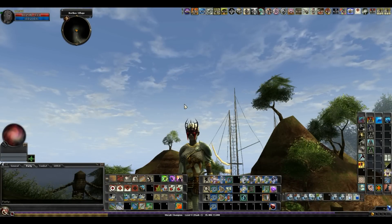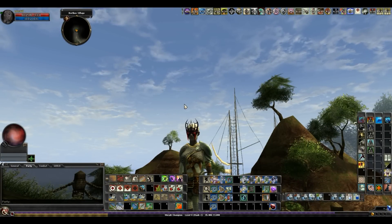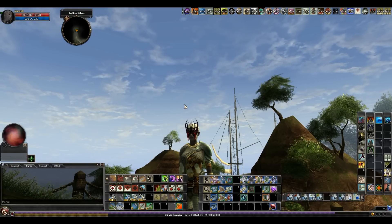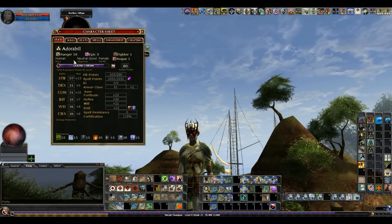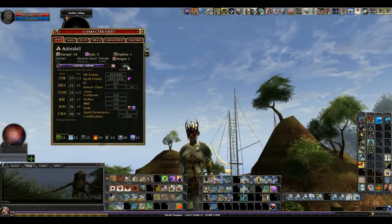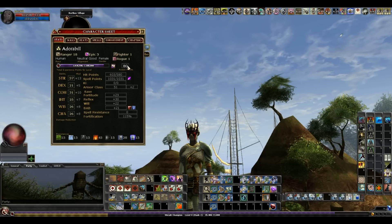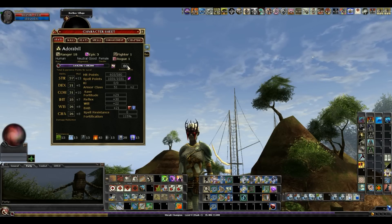Hello and welcome, this is Jody William. This is a quick build video — I've never done one of these before. The reason I'm doing this is because it's a very good free-to-play ranger build. It is 18 ranger, one fighter, and one rogue. It's human, so there are no pay-to-play classes or races. You can do this right out of the gate as a beginning player.